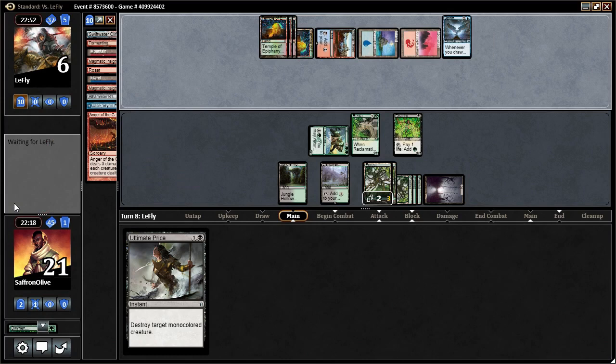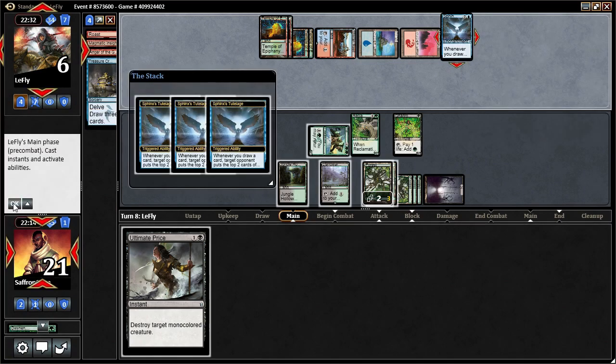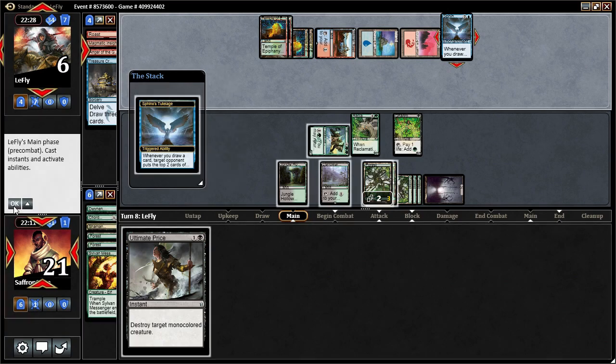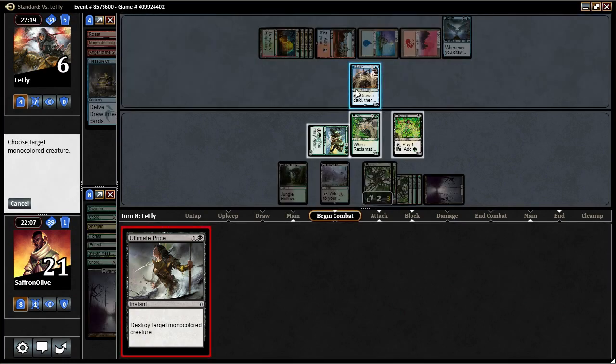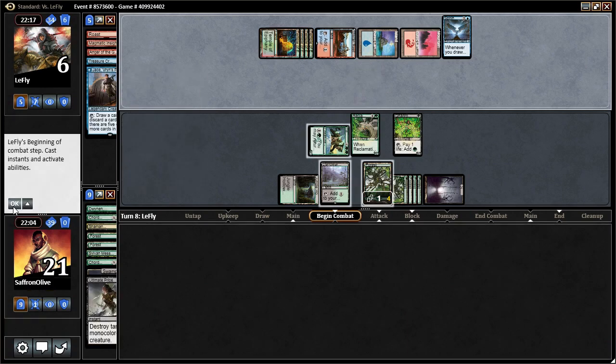There's the Tutelage. Well, you better mill me the whole way. They probably can mill quite a bit, but 45 is a lot with one Tutelage, three mana, and no Elhemrit's Archive. Seems unlikely even with Treasure Cruise, and we do have a few cards that aren't hits. That went as good as it possibly could go — we only lost two cards there. There's a Jace — well, that's the game. Because we can Ultimate Price, and then we attack for lethal.